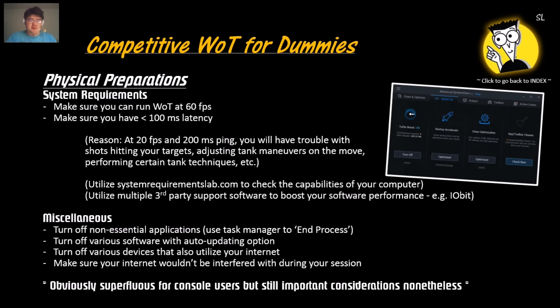Physical preparations are things outside of the game that you can do to alter your performance. Namely for the PC, it's your frame rate and your internet. You should run World of Tanks at 60 frames per second and less than 100 milliseconds of ping latency. If you run at low frame rates and high ping, you'll have trouble shooting your targets, adjusting your tank with different maneuvers, and avoiding driving into a ditch or water.